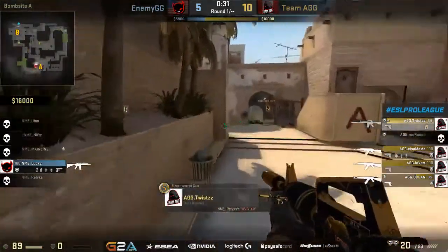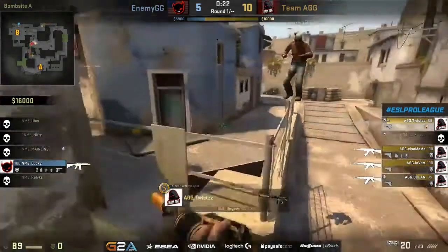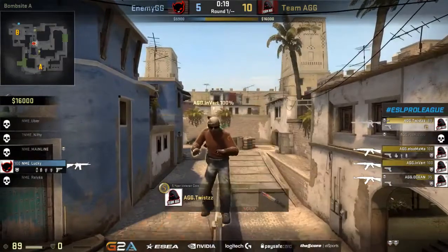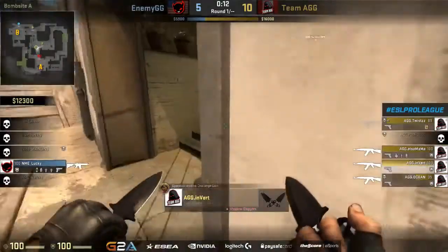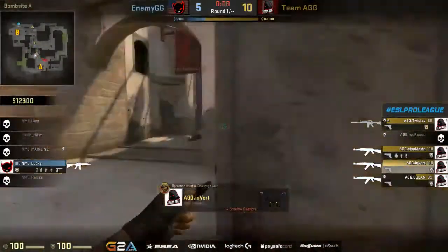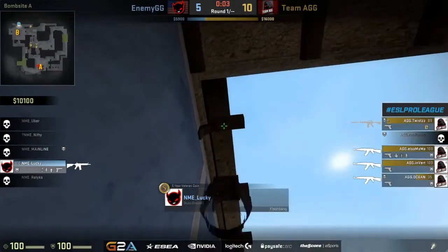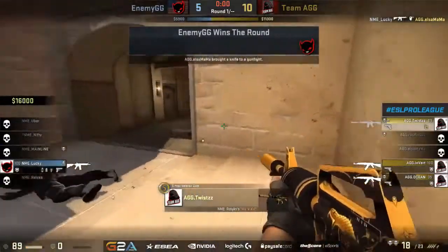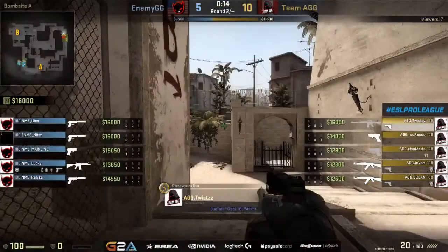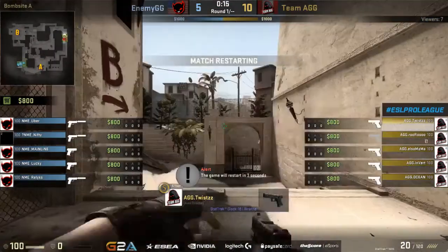AGG looking just overall much stronger right now than enemy. Another player for enemy doing really weak right now — uber for the majority of this half was barely present in terms of fragging power. Where normally he's the player that leads the charge, and considering they no longer have kusi, he kind of has to step up to be the big player for these guys — he's just not doing that right now. Going into this second half, it's going to be really about momentum: is selfless going to be able to carry momentum from that last round into the pistol round and run with it? Or is team AGG going to close things out? If they win the pistol round, you could potentially see a 13 to 5 scoreline — a tremendous hill to climb for selfless.